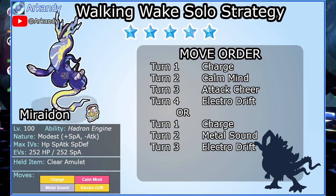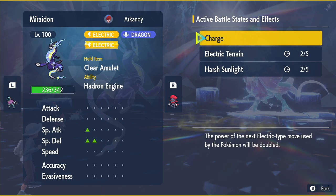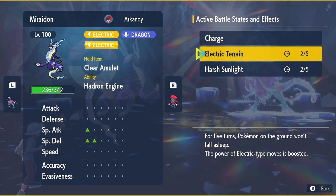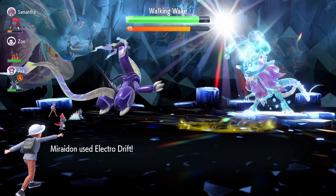Clear Amulet prevents Noble Roar from lowering stats. With this Miraidon build, you can set up for a guaranteed one-hit KO, and there are two ways to go about it. The first: you use Charge, Calm Mind, and Attack Cheer. Charge doubles the damage of your next electric-type move and raises your special defense. This gives you a lot of bulk and always guarantees a one-hit KO with Electro Drift.